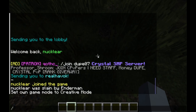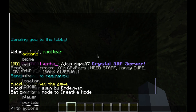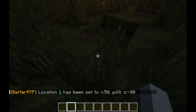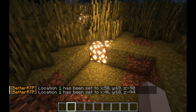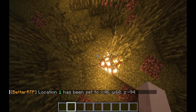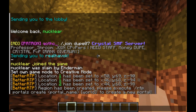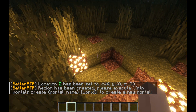Let's do 'BetterRTP portals location 1' — I'm just going to set it right there. And then 'BetterRTP portals location 2'. Alright. And now you want to do 'BetterRTP portals create' followed by the name of the portal.